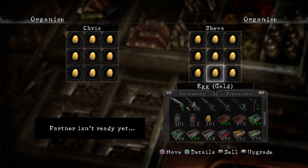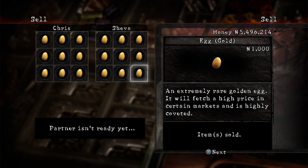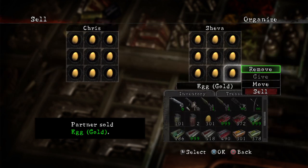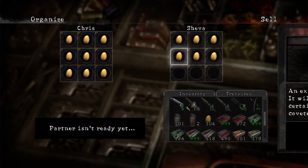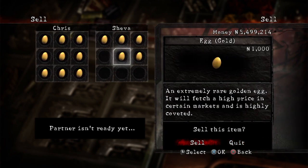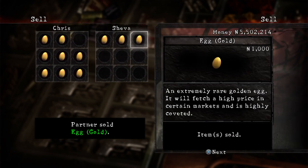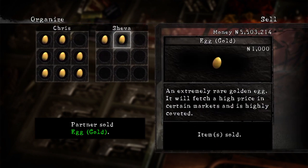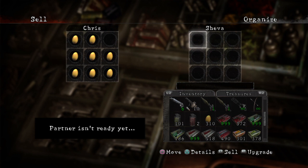Hover over an egg, hit L1, sell. Yes, you can sell these eggs twice. After you sell it once, hit X, X, and remove, and just keep on going. You only sell the egg once and then hit remove.